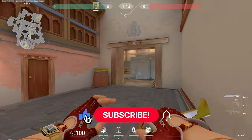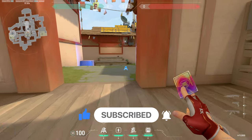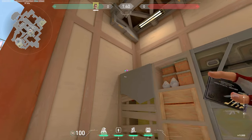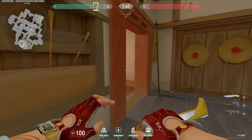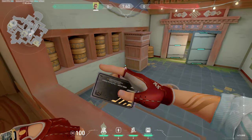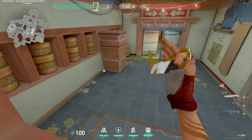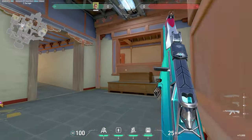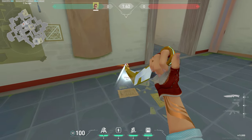Next up are the two standard trips you should almost always be doing — one for mid. You can put it on top of this box right here, which is a pretty good spot, or you can put it on either side of this doorway. Then your second trip goes into garage. Most people put it behind this box, but I like to put it right behind the barrier on the right. This one lets them walk up a little further, so if you don't want them walking into garage, do this one.